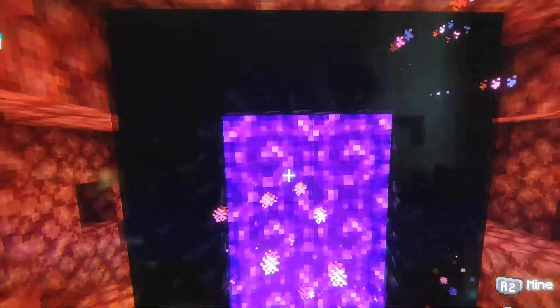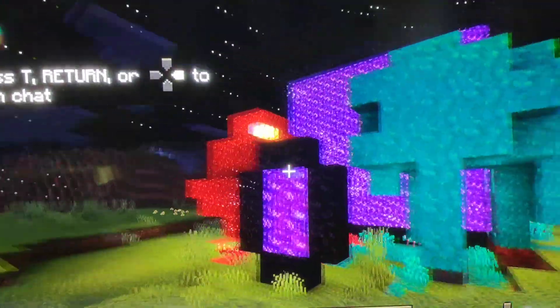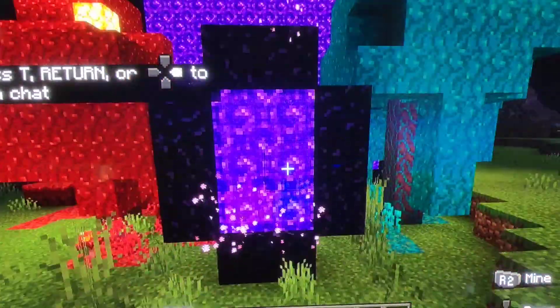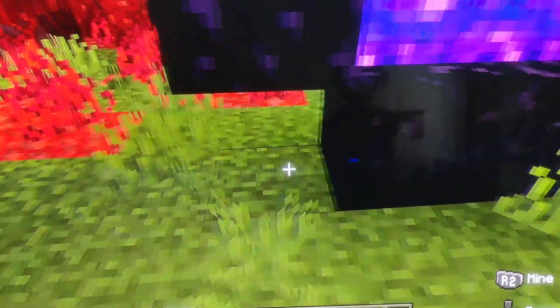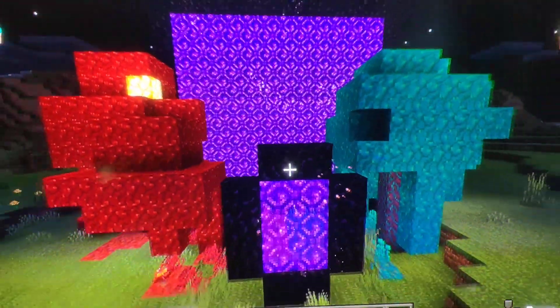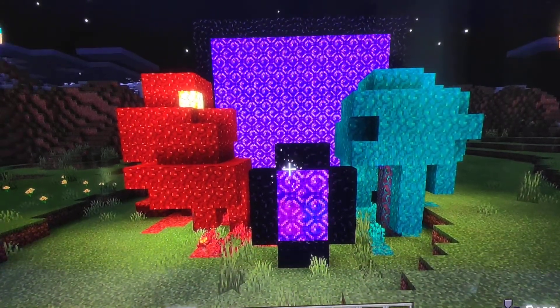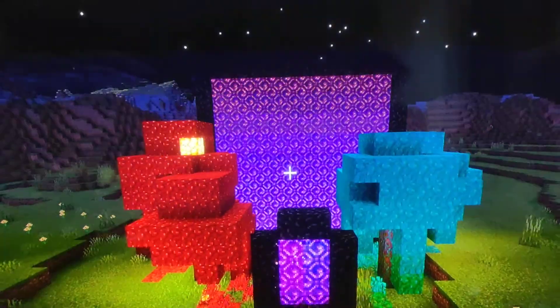You can actually make a portal without the corner blocks. As you can see, the portal is still working. Most people actually build it with the corner blocks in, but this is completely unnecessary. So here comes your first four blocks — you can save four blocks by not adding the corner pieces in.